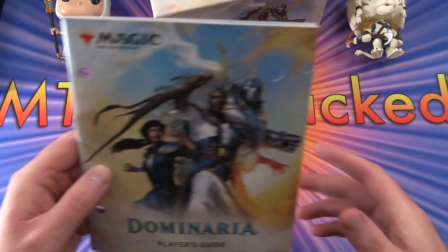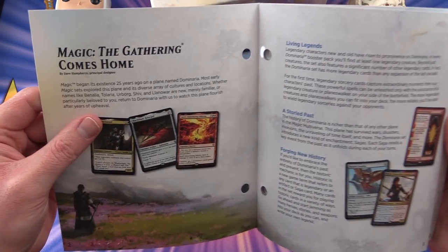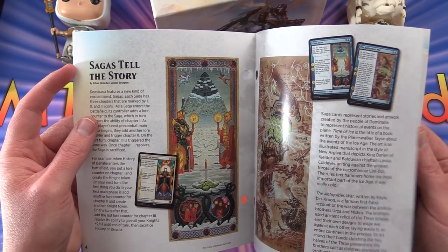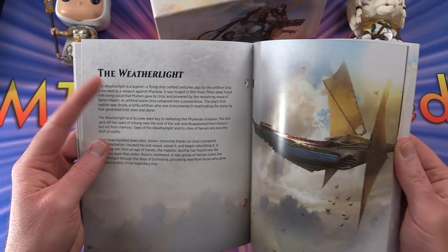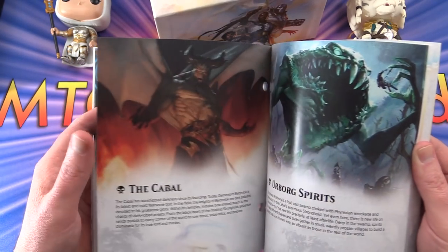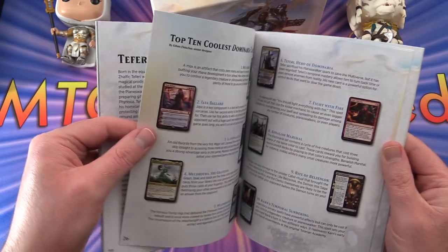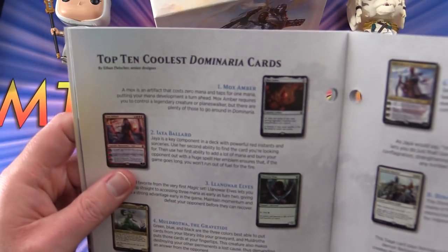The player's guide is always fun - it gives you a bit of background. 'Magic the Gathering comes home' - this is going back to one of the older realms. We've got some really amazing new artwork with the sagas talking about the history of Dominaria, the Weatherlight, some cards to look for - actually a lot more background stuff than usual, very cool.